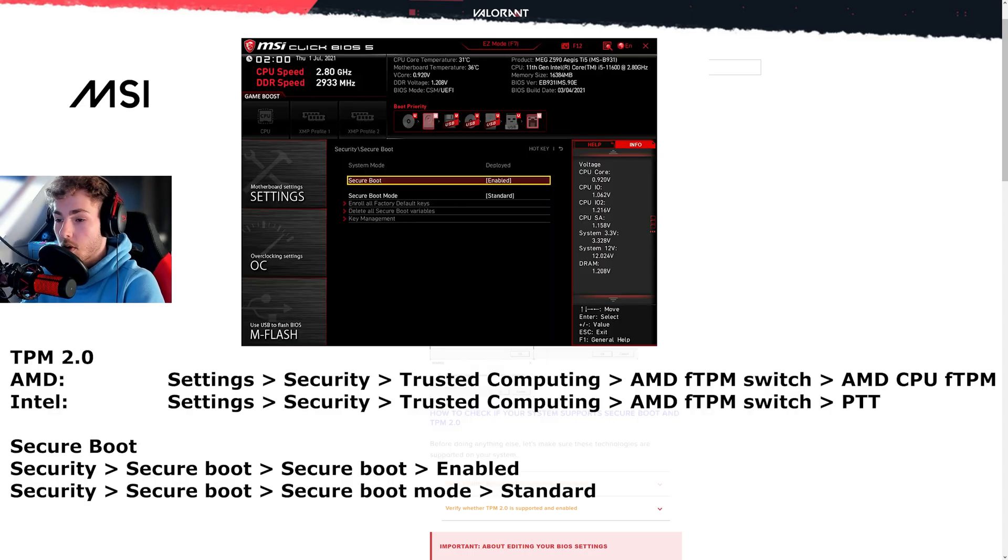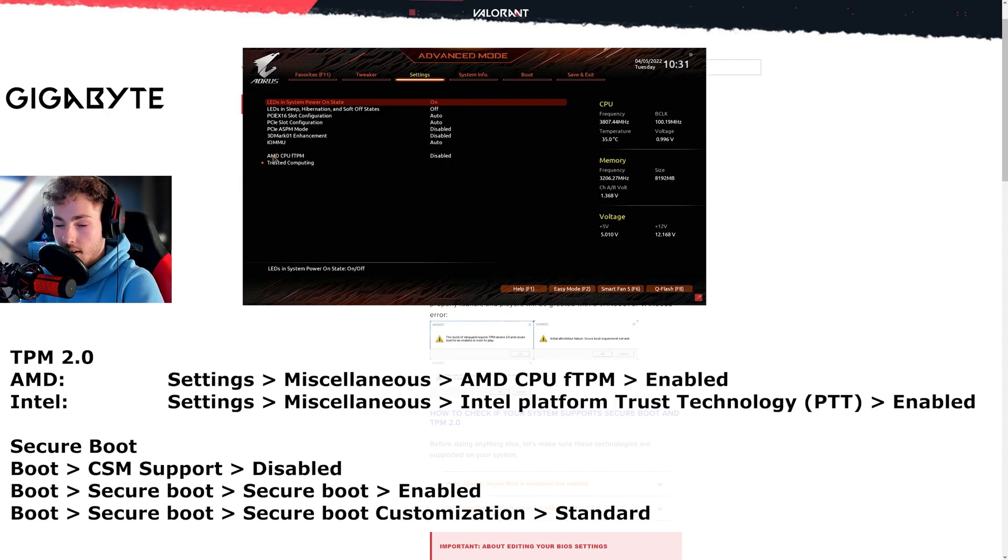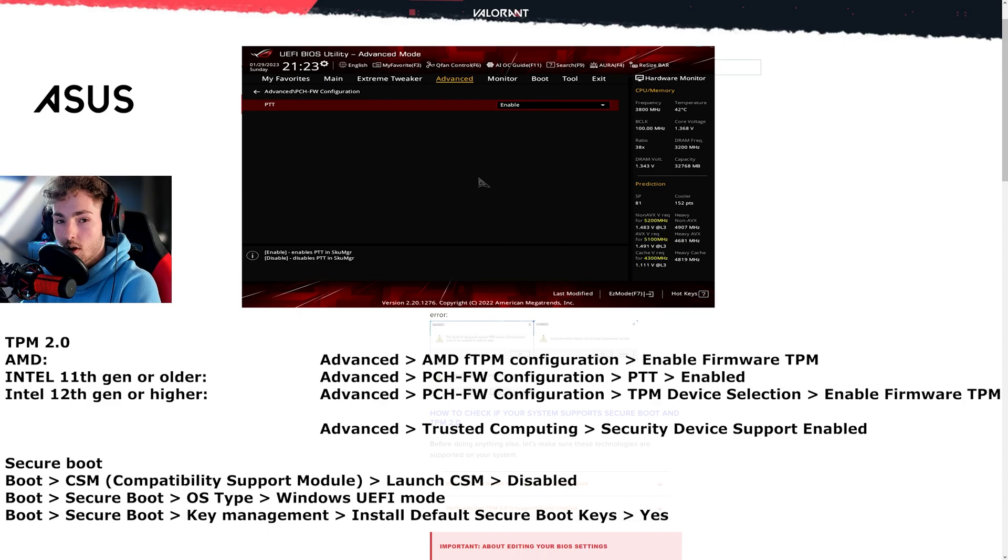Once you're in the BIOS, follow these pathways for MSI, these pathways for ASRock, these ones for Gigabyte, and finally these ones for Asus. Let me know if it worked, and thank you for watching.